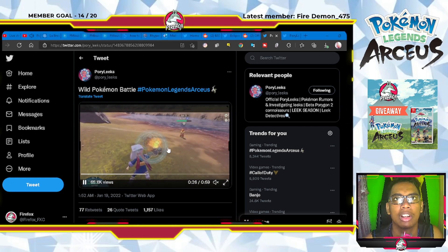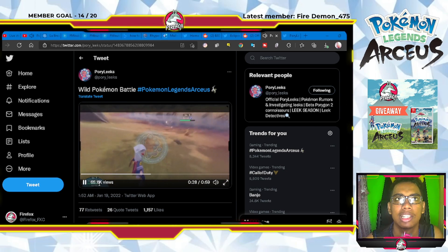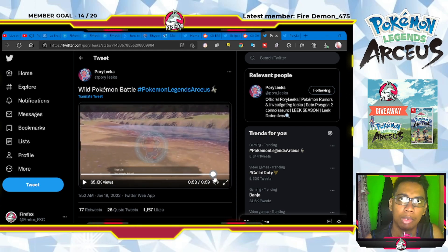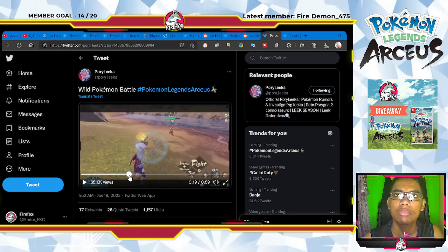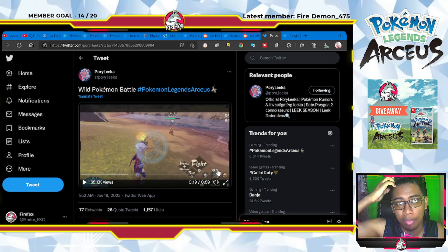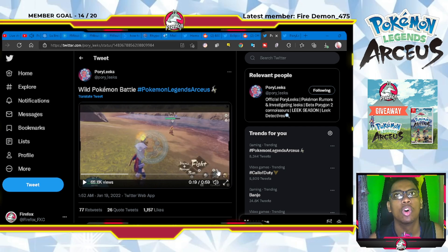First, we have some of the battle controls. As you can see, A is to select most things within the game. In battle: A to select Fight, B to select Run, Plus for items. You can press X to shuffle through your pokemon and items quickly in a quick menu, or L and R to switch between your pokemon before or after sending it out. You can press Y to see the battle order — the priority order of who goes first, second, third, and so on.